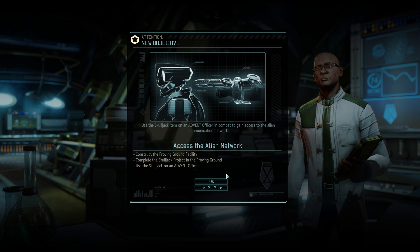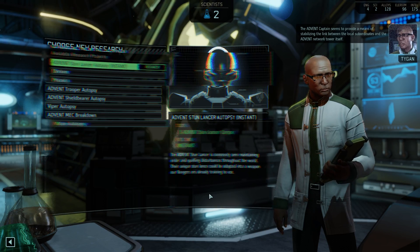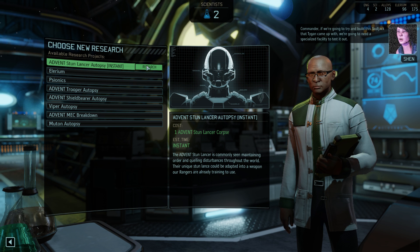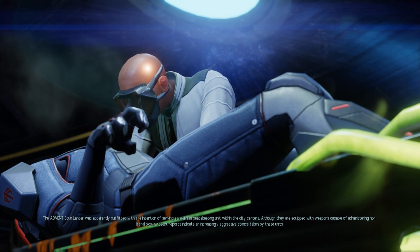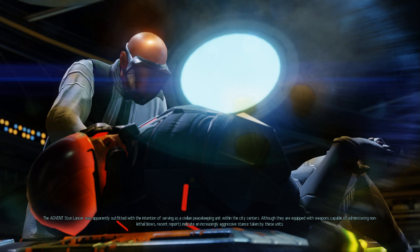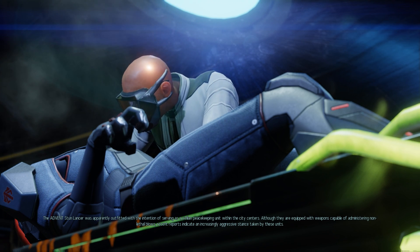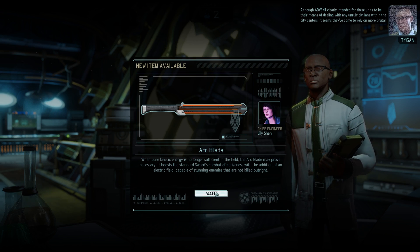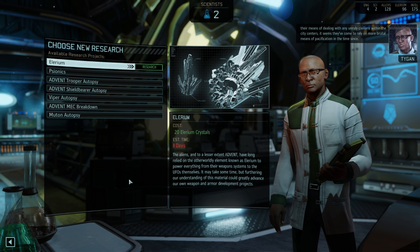We can go and build a Proven Ground soon. The Advent Captain provides a means of stabilizing the link between local subordinates and the Advent network tower. If we're going to build the skull jack that Tygan came up with, we'll need a specialized facility to test it. The Advent Stun Lancer was apparently outfitted as a civilian peacekeeping unit, equipped with non-lethal weapons, but reports indicate an increasingly aggressive stance.